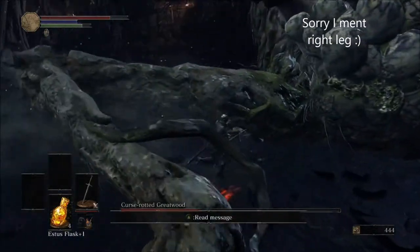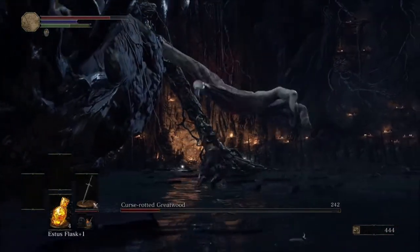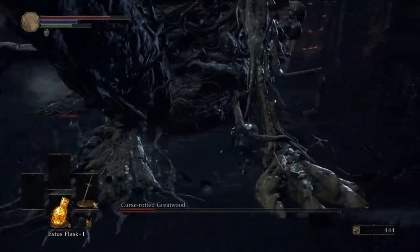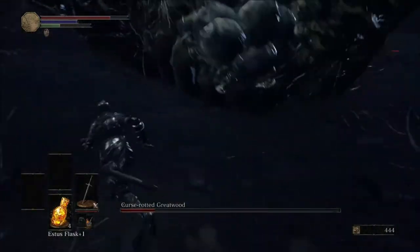Just keep hitting that one until it breaks. Then you want to get a couple of quick hits on his hand — maybe three or so — then you're gonna run over to his backside, just try and get behind him.